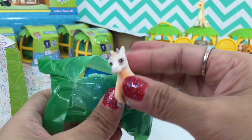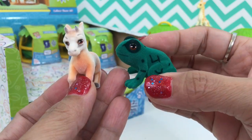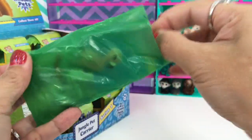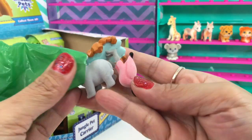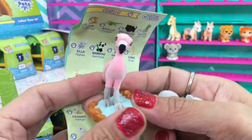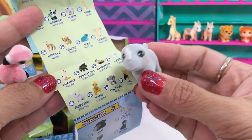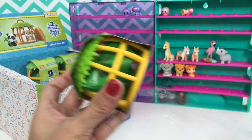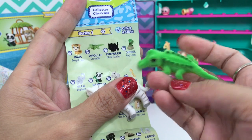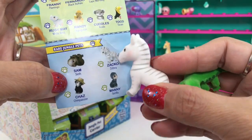Oh, this is our second Giselle gazelle. And oh, this is our first froggy! We got Franny the flamingo - yay, so pretty! I love this. And we have Ruby Mae - Ruby Mae the white rhino. Yay, we got Apollo the crocodile! Apollo the crocodile and Zaku - oh perfect, we have completed our rare jungle pets! Yay!